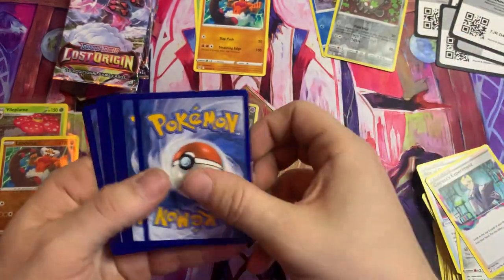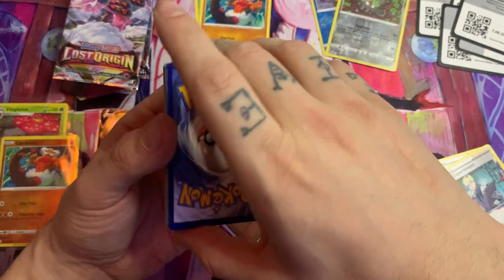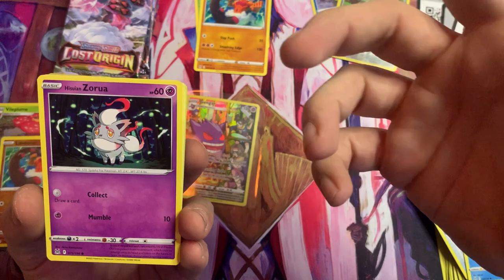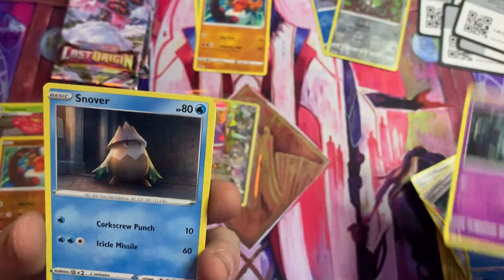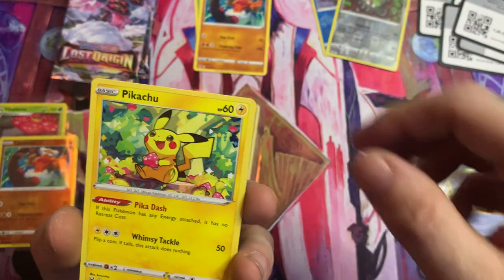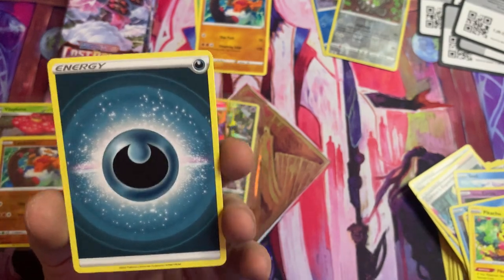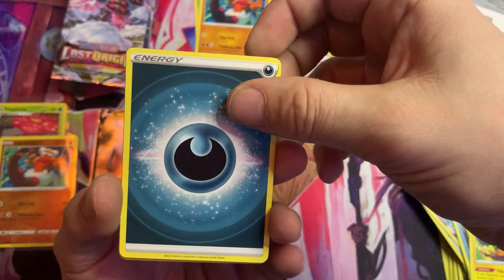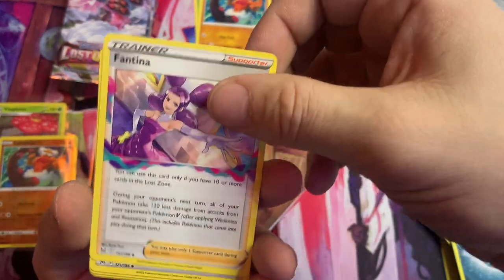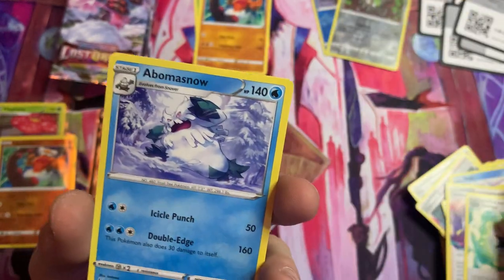Seal — all right, we already know he's coming. One, three, four — there he is, there's the seal. I don't even know what that is but that's a good-looking card. Snover, a Machop, there's the Pikachu. Tell me what that energy is because I have no idea. Antina, Gift Energy — a Bomb of Snow.